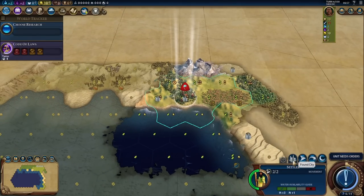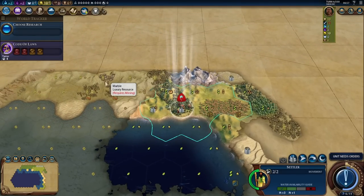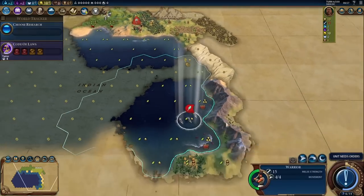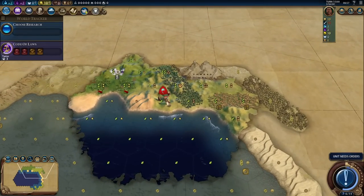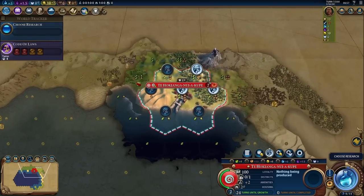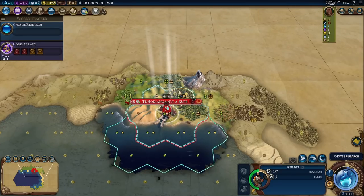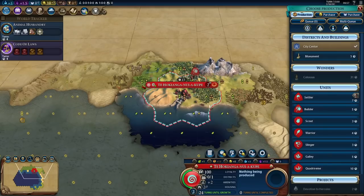Let's settle right here. I would have the marble in range if we settle over here, but I'll delay this by one or two turns. However, we'll save the forest, which as Kupe can be quite important. Let's just delay this by two turns and settle right here. Very nice — we immediately got a 2-4-6 production tile to work. This feels like it's a little bit rigged in my favor, but hey, it's going to be a fun game. I'm looking forward to this.